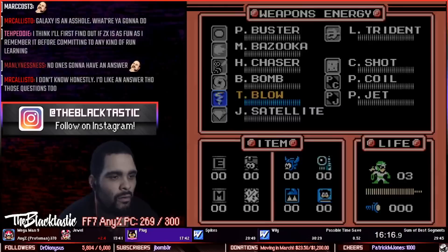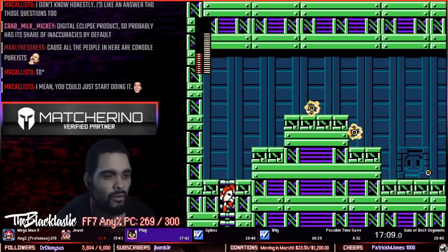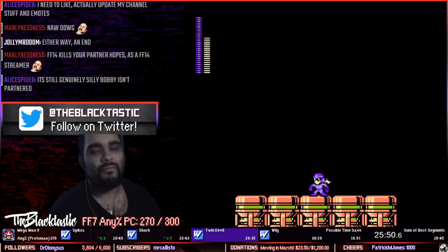The next obstacle is traversing through the Plugman stage almost perfectly with a specific route. It can cost about 7 seconds or more if the tight platforming needed is not precise. He pulls off a perfect plug run, so now he has time to breathe until the Wily stages, which is the most crucial part of the entire run. He saves 4 seconds after the first level of Wily's castle and is finally in the green, making up for all lost time. The shark's submarine level is pretty standard, and he saves another 2.5 seconds here.